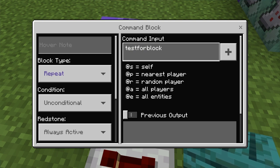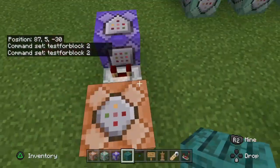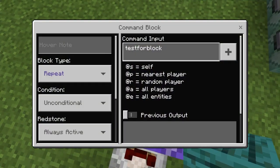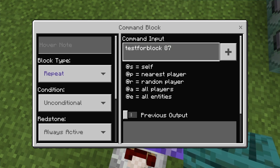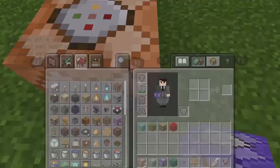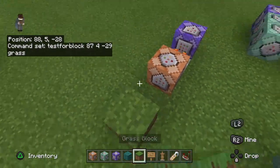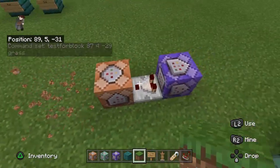You're going to go 'testforblock' - I mean 'test for block'. The coordinates are 87, 4, minus 29. And you're going to go grass block. Basically it does this - if you place one here, that thing turns on. If you break it, it goes off. So that's going to be working with this. I'm going to place one command block behind one or two of these, and here you're going to also place a chain command block.